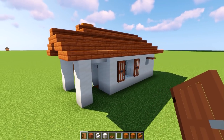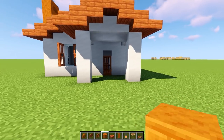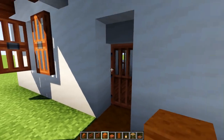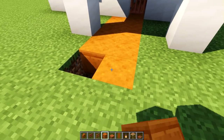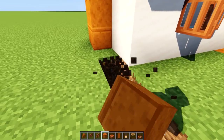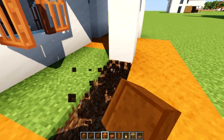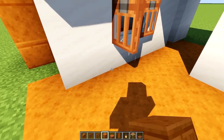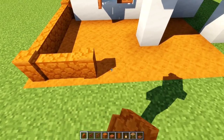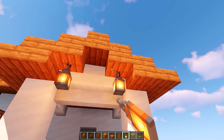For exterior details, let's continue the orange theme. Grab some red sandstone and count from the wall: one, two, three, four, and five all around the perimeter. This is mainly to give you inspiration and ideas for your own builds. If you do build something similar, please tweet me pictures — there's a link for my Twitter in the description. Then get some red sandstone walls and take them all around like a fence. Add two beautiful lanterns hanging down.